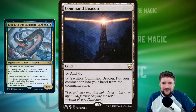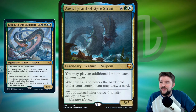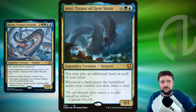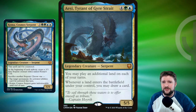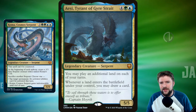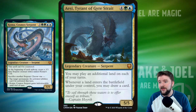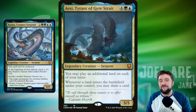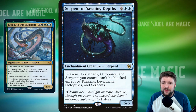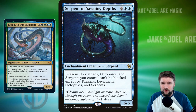I want to talk about a commander I think Coma would go great in the 99 of. Honestly, I don't really like Coma as your commander when you've got a card like AC, Tyrant of Gyro Strait. For six mana you get a five-five serpent, play an additional land, and whenever a land enters the battlefield you draw a card — it's got velocity and built-in ramp. Use a creature tutor to go find Coma, then play it. Also run Serpent of Yawning Depths — krakens, leviathans, octopuses, and serpents you control can't be blocked except by other creatures of those types. That's huge.